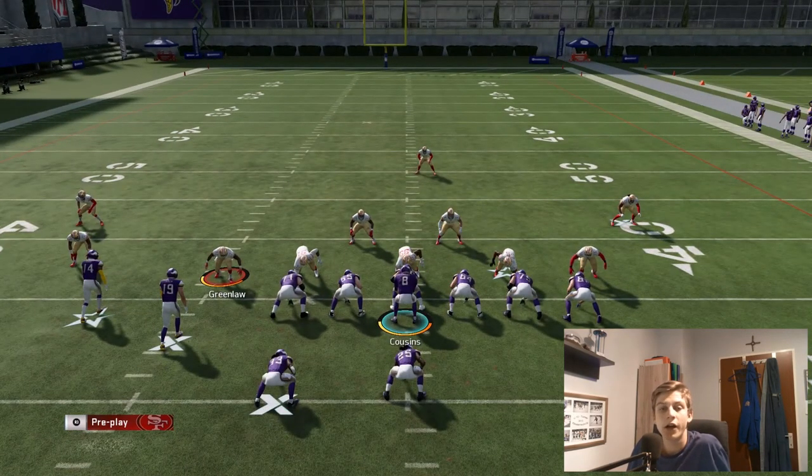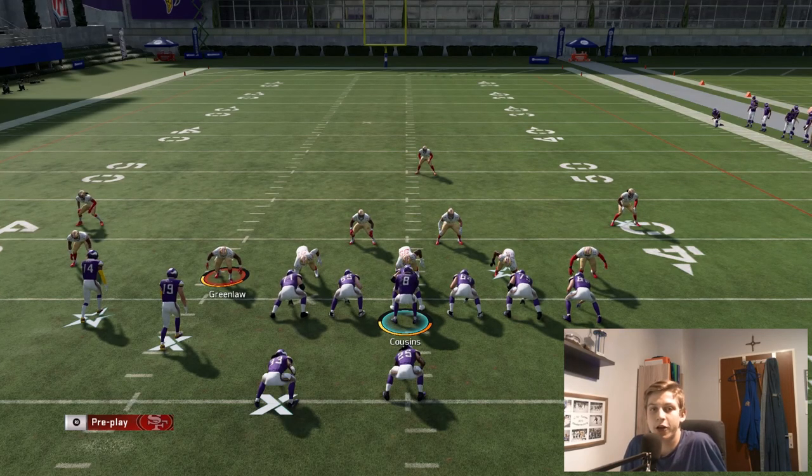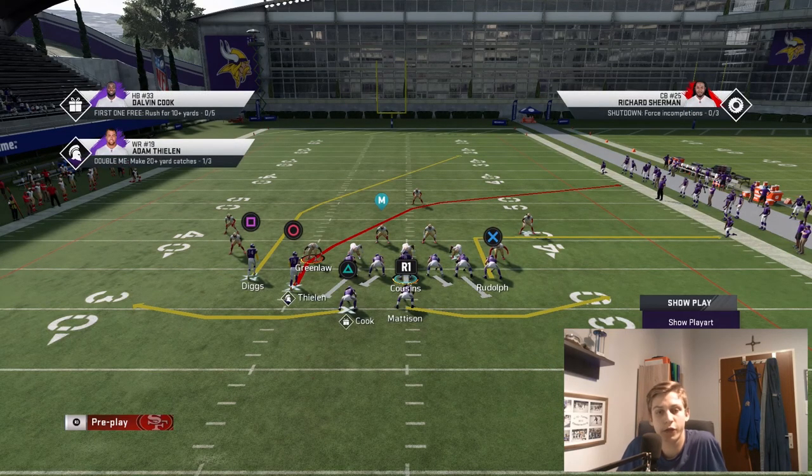Now we're going to get into how you can run a very effective crossing route out of this formation. The last play I want to show you guys is the play called Flats. I've shown you Z Corner X Cross, I've shown you Bench Switch, I've shown you Fullback Dive, and now we're going to get into the last audible and I'm going to explain what you can do in this play to make it effective.